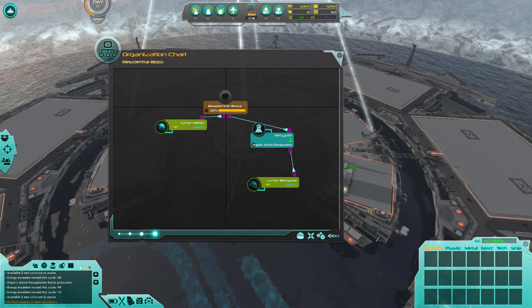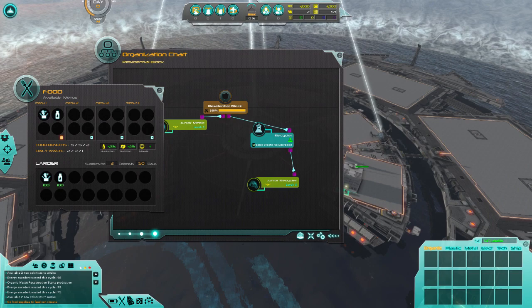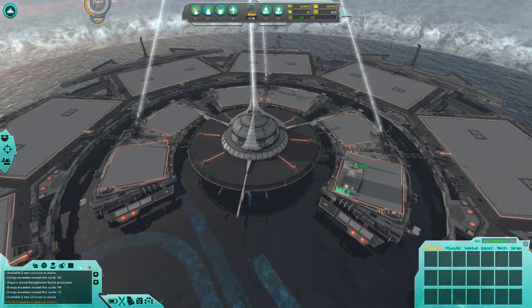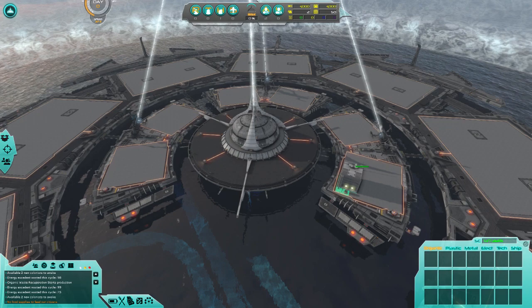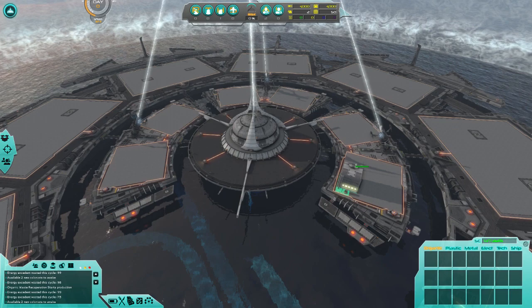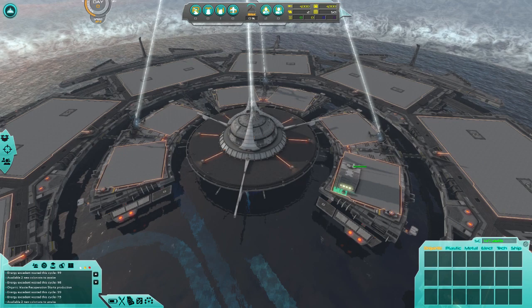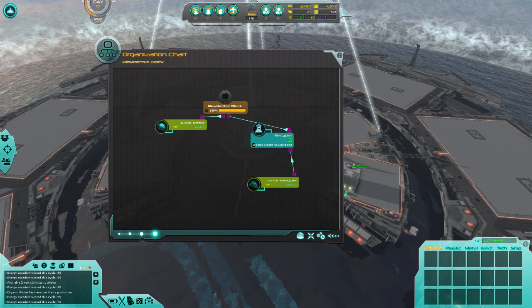Now that we've got some food and we've got the waste system set up, to make time go faster in this game you can do Shift and then Plus or Minus on the numpad area — all the way over on the right side. If you don't have those, you might have to remap them. That increases the time speed.